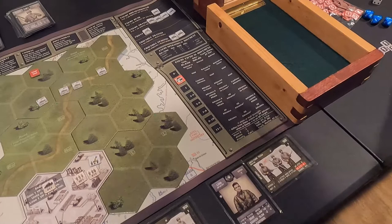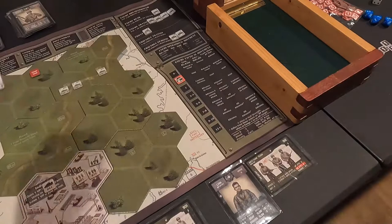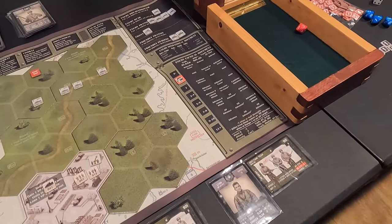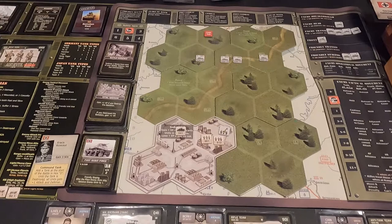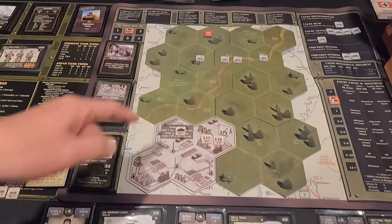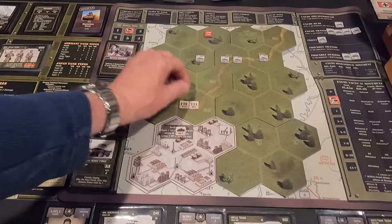The armored car rolls defense. He has a defense of two, plus one for Rommel's command bonus, so he needs three or less to survive. He rolls a three — just barely survives. I had a shot at him that time. I decide to move my infantry and anti-tank team out to flank around and try to get them into close range, sending them out into danger to make something happen.